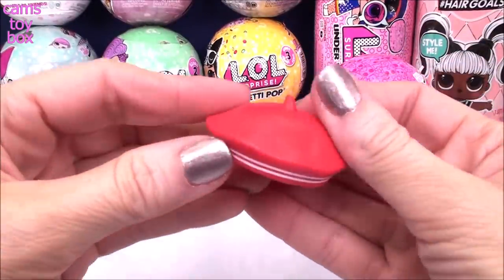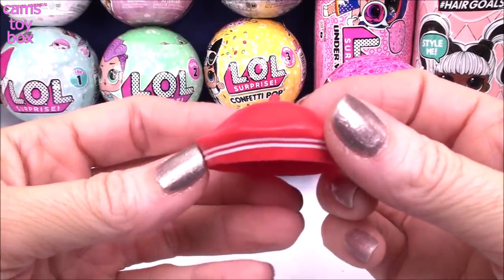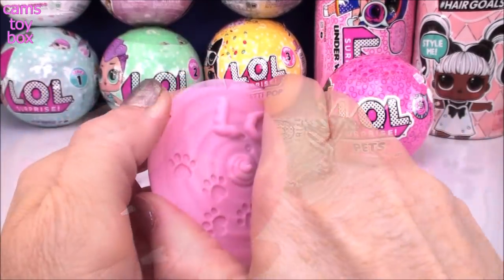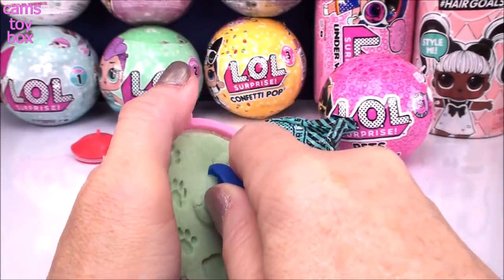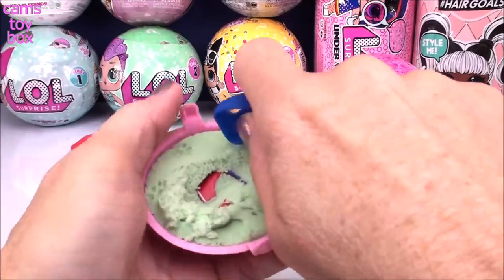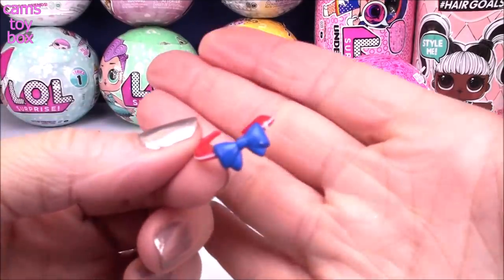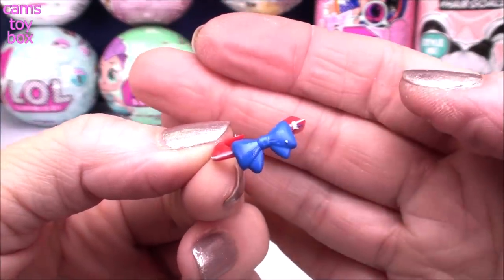We got a super cute hat — a little red beret with white stripes on it. Very nice. Let's check out what other accessories we have. Beautiful green kitty litter here. Scooping out some of this sand, there's something big — it's definitely not shoes. Oh, it's a little cute collar! Again red and white with a little blue bow on it. Super cute.